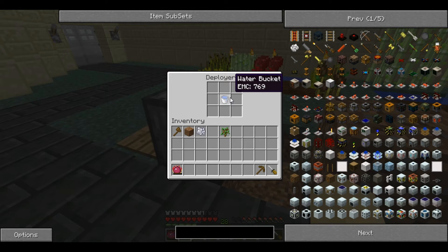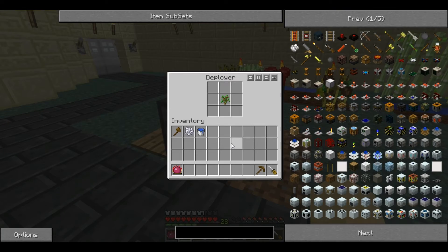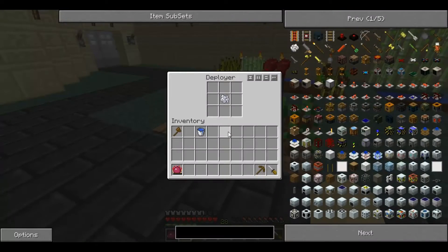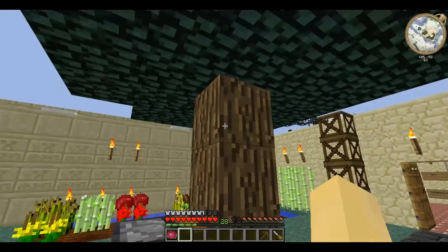And milk, if you place the Deployer next to a cow. It will also place plants — so here I put a sapling in, place it in front, and then use bone meal and it will grow the tree.